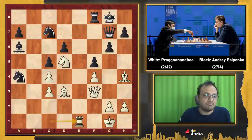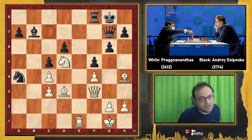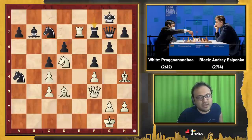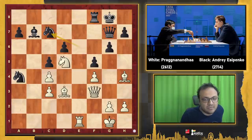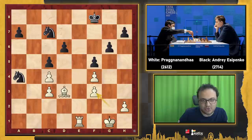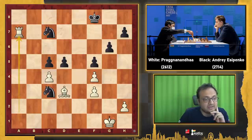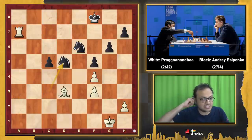Rae1, Rfe1, Bb7 is the best move here, but Esipenko decided to play Bb7 directly. Praggnanandhaa took with the knight and played Re1. Here I was expecting Black to play Nc7 — and of course Re7 is a blunder because after Rxf7, White is lost, down a pawn with no compensation. But the way to continue could be Ne7 check, Qxe7, Bxe7, Bf3, Bxf8, Kxf8, gxf3, and what is this position? Maybe slightly better for White after Ra1 threatening Ra3 to trap the knight. I think Black has chances to hold to a draw.